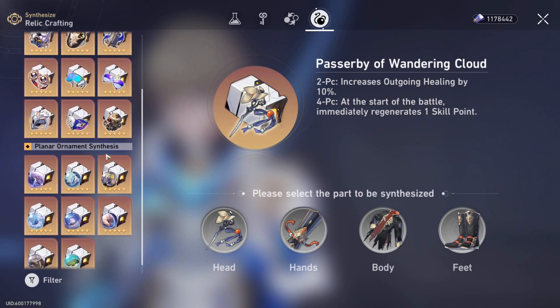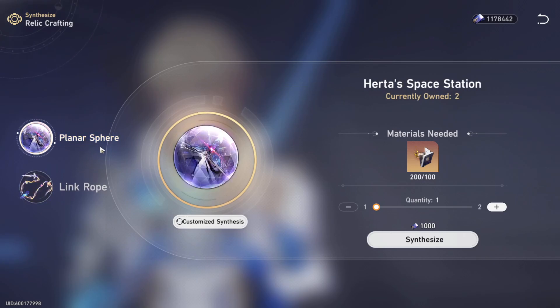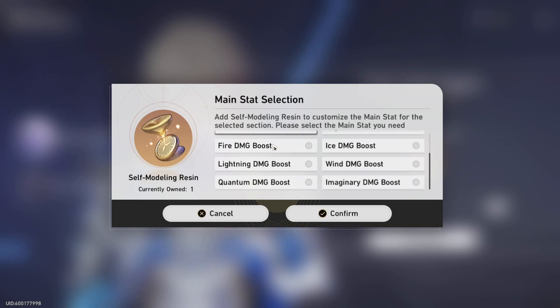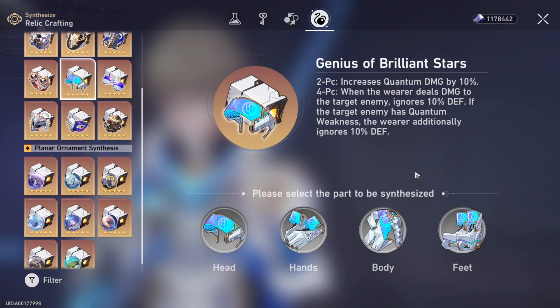Now, on the planar ornament synthesis — the sphere and the rope — there are actually 10 options on the sphere and five on the rope. So the best one to use your self-modeling resin on is going to be the sphere, as there are 10 different combinations. Most of them matter: if you scale off HP like Bailu, you want HP; if you're Fire Trailblazer or Gepard, you want defense; if you're a damage dealer you're probably going for attack or an elemental damage type. The sphere and the body piece are the best choices, with 10 and 7 combinations respectively.